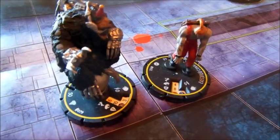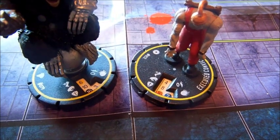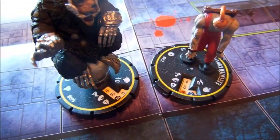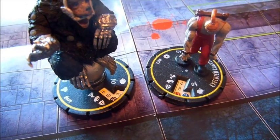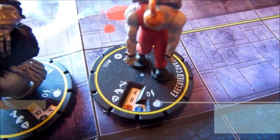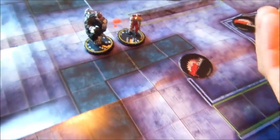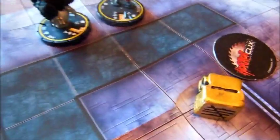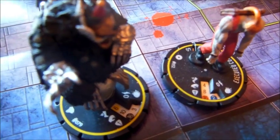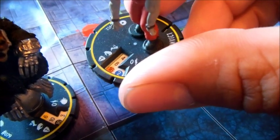Let me explain how combat is done. Every character has an attack value, represented by that claw. The bear has an attack value of 10 while the convict has a defense value of 16. If the bear is going to attack the convict, he will roll his 2 dice, add the results to his 10, and it has to be better than the defense value of 16. So the bear needs a 6 or better. We roll the dice — that's a 5 and a 1, which is 6. 10 plus 6 is 16, so the attack hits. The bear does 3 damage, so the convict would click his dial 3 spaces to reveal his new values.